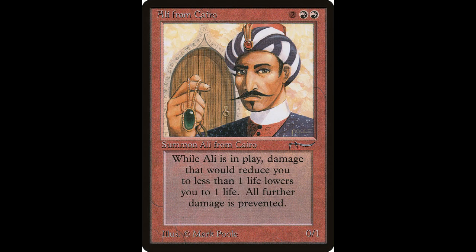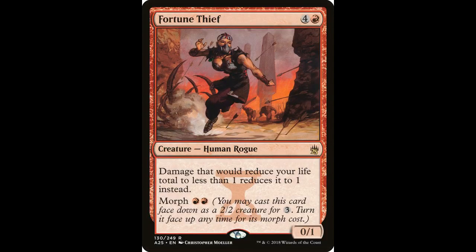Next we have one of my favorite cards from Arabian Nights, and that is Ali from Cairo. He casts for two colorless and two red. The card says damage that would reduce your life total to less than one reduces it to one instead — a great card. The card has really skyrocketed in value and is worth about $730. But I do have good news: another card called Fortune Thief does the exact same thing, is a lot cheaper, and costs one more colorless.